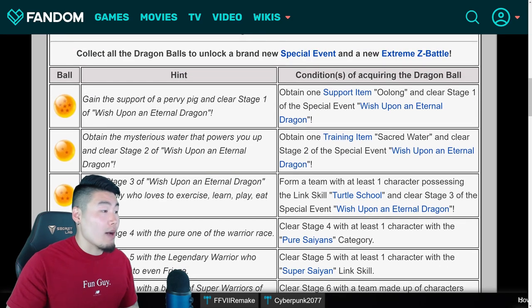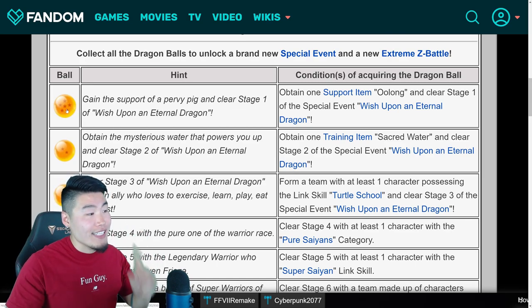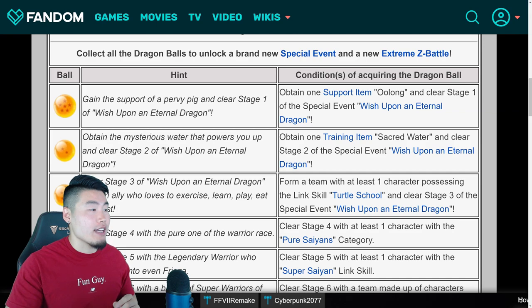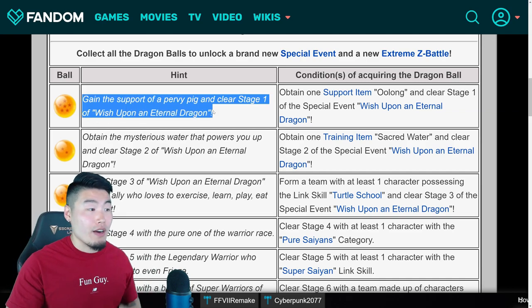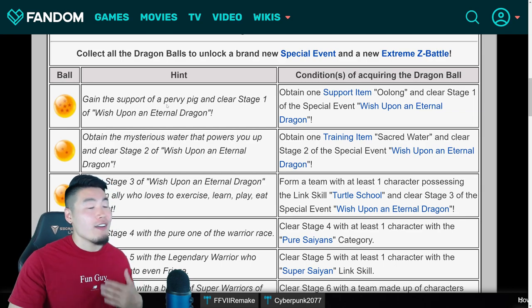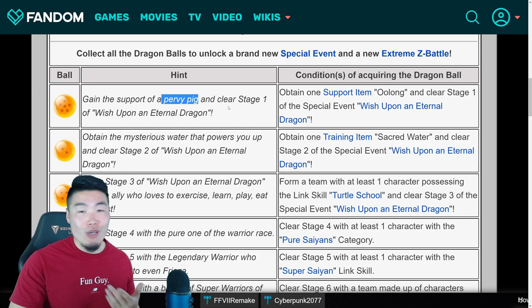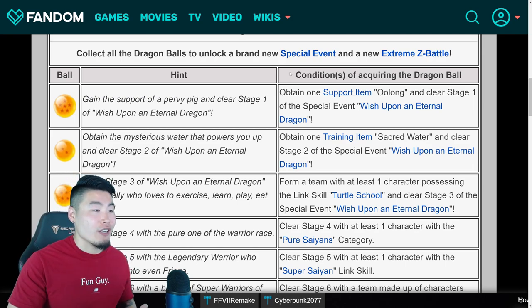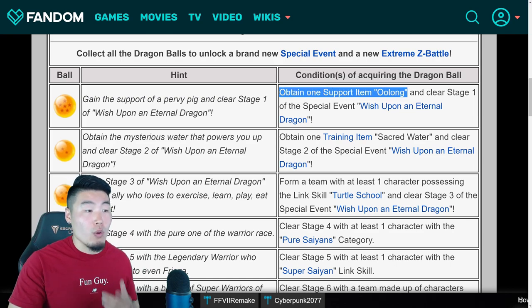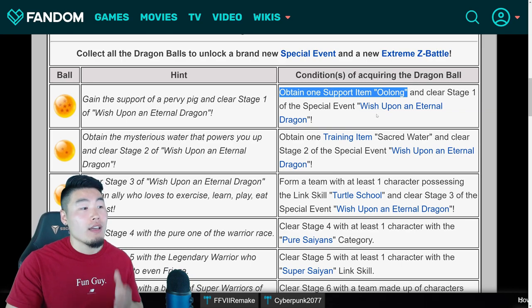Let's just start from the very top. For stage 1, to get the 6-star Dragon Ball from that stage, it says gain the support of a pervy pig and clear stage 1 of Wish Upon an Eternal Dragon. And for all Dragon Ball fans, you should know that the pervy pig is, of course, Oolong. And the condition, or what this means, is that you have to obtain one Oolong support item and clear stage 1 of the event.